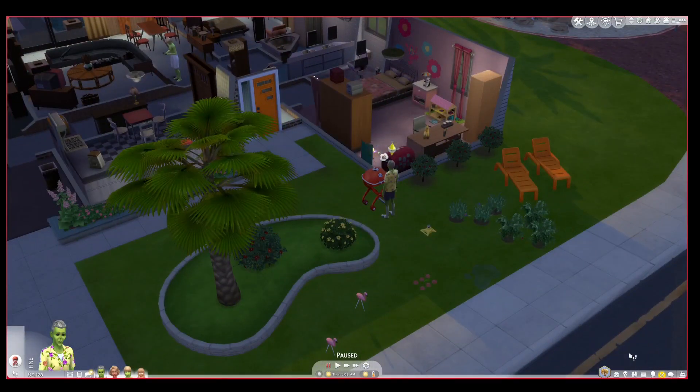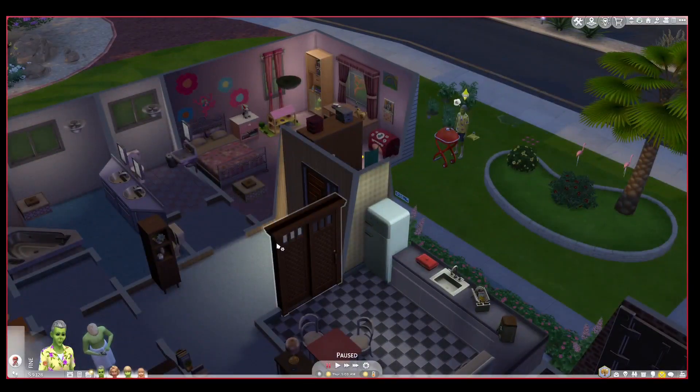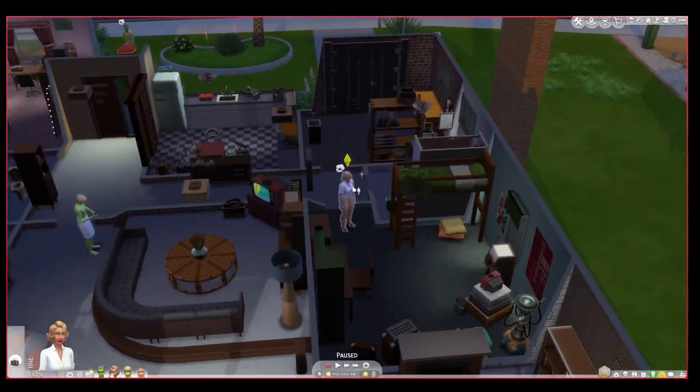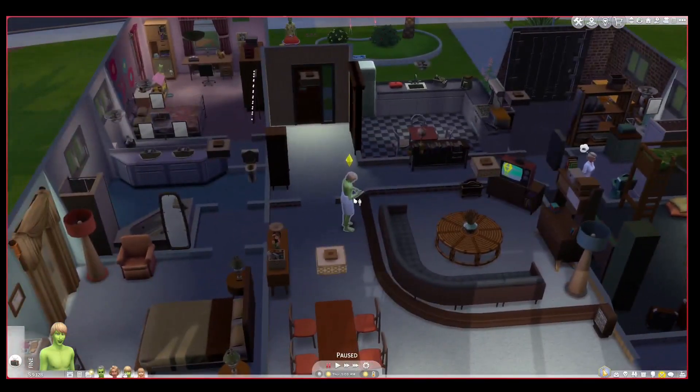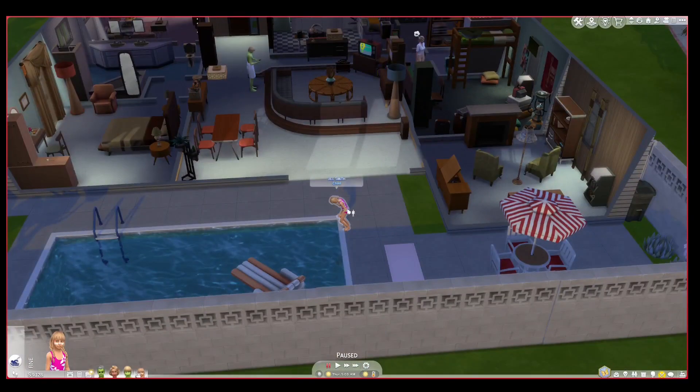Paul is 62, he is a stay at home dad. He was a scientist and he was an alien — well he's still an alien. Jenny Smith is his wife, she works as a doctor. She is 56 years old, so she's got a few more years left before she becomes an elder. Johnny was 17 when we started, but it was his birthday when we started playing and he aged up to a young adult at 18 years old. His little sister Jill is 8.